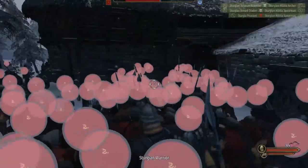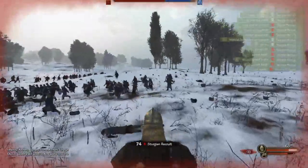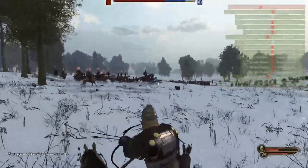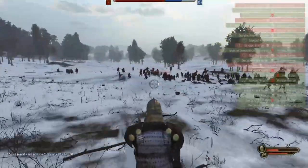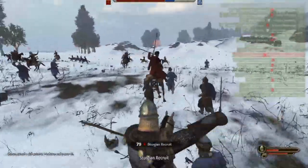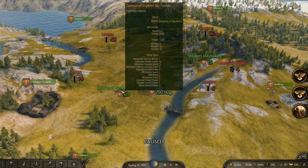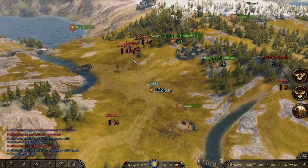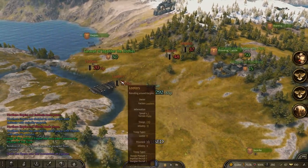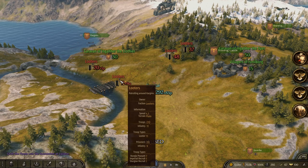Number six: Left Alt is your best friend. In battles and sieges, holding Left Alt shows enemy positions. In towns, it shows all significant people, workshops, and locations. On the world map, it shows a detailed description of enemy and friendly lord troops — how many are wounded and how many prisoners they have. For example, if I hold Left Alt on the map, I can see a party labeled '9P' meaning they have nine prisoners, and I can see exactly what type of troops they have and what type those prisoners are.